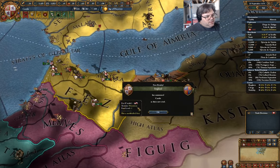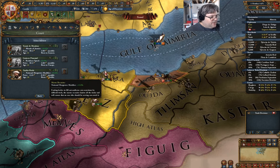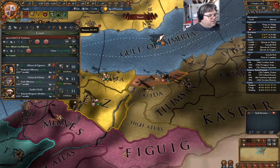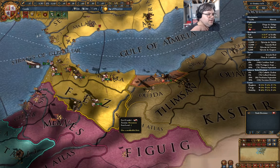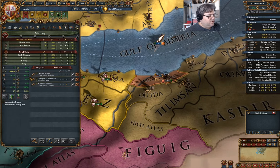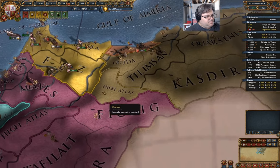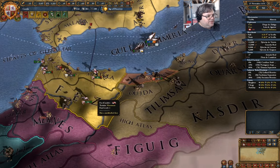I should go in here and look at the national manpower modifier. We'll grab that. 380 — that's definitely good. We still have force limit available. Once I get some more stuff in this trade node, I'll make a trade company. That's the plan anyway. I need gold.